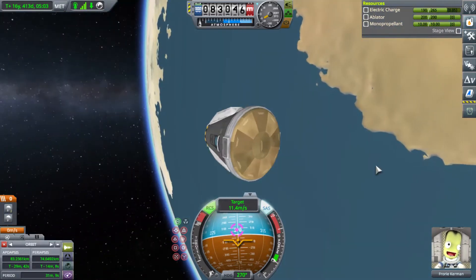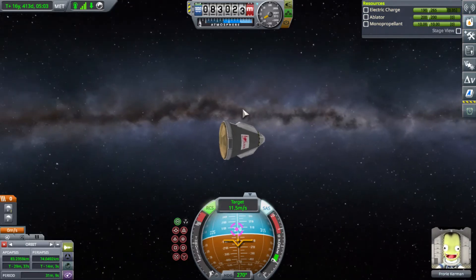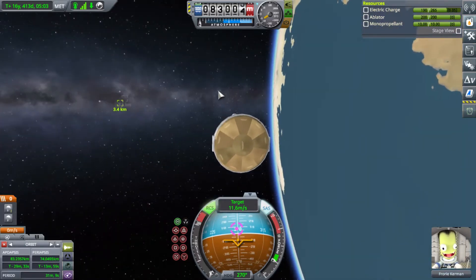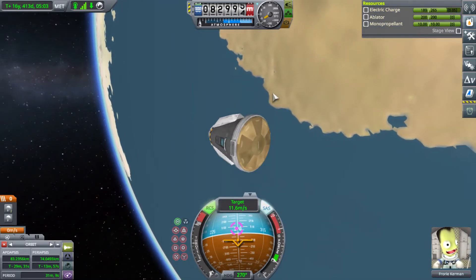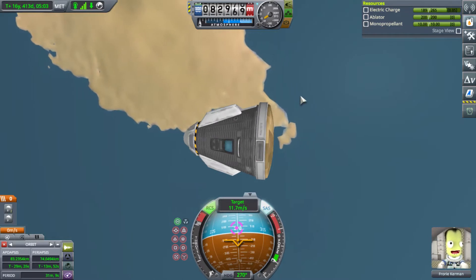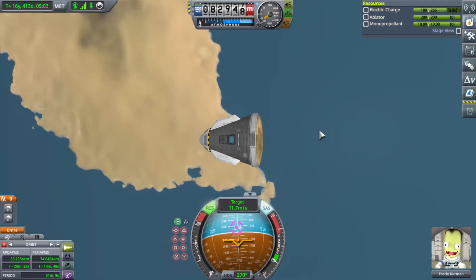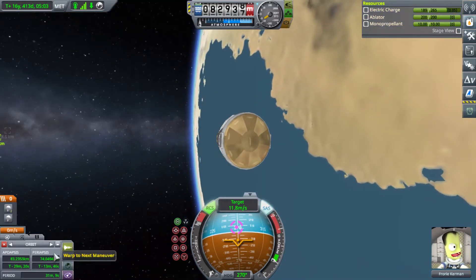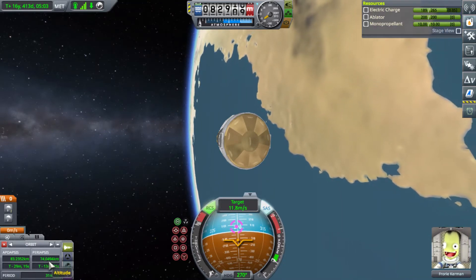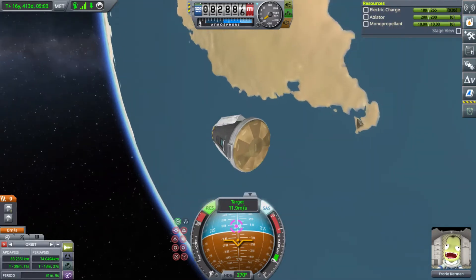I rescued a Kerbal on my career mode, Flory Kerman, and everything was going fine. This is a simple mission that I've done dozens and dozens of times, but I had a slip of the hand and accidentally hit the keyboard instead of shift. So I staged my return vehicle and lost my engine and fuel. So I'm stuck in orbit above 70,000 meters with no way to get back down to Kerbin.